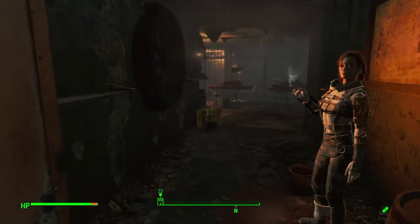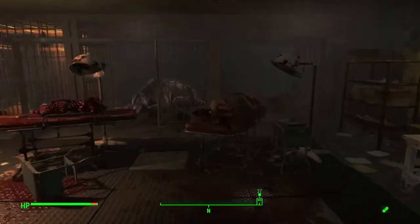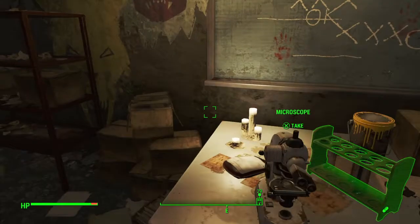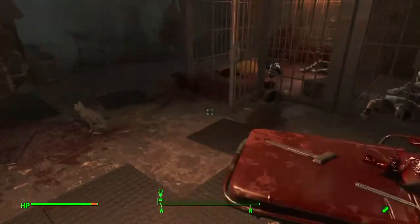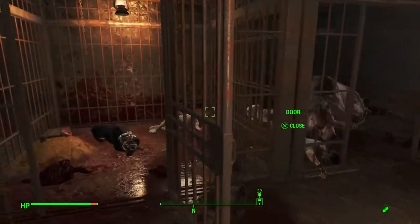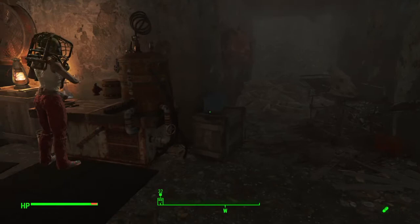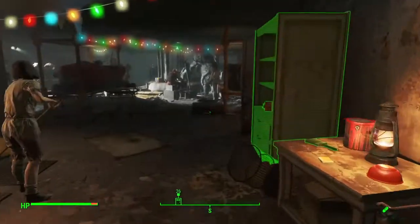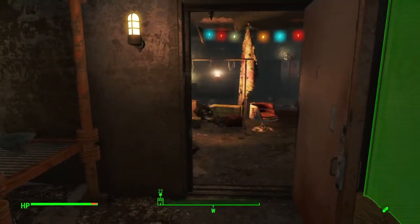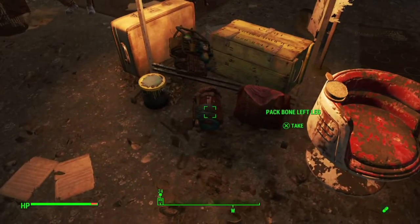If you continue on and get yourself into this back room, we are going to come across some armor. Looks like they've got some prisoners in here that they were feeding to some of their animals that they were holding captive. But if you continue around and head back into this room here, there is plenty of armor hanging out right in front of you.